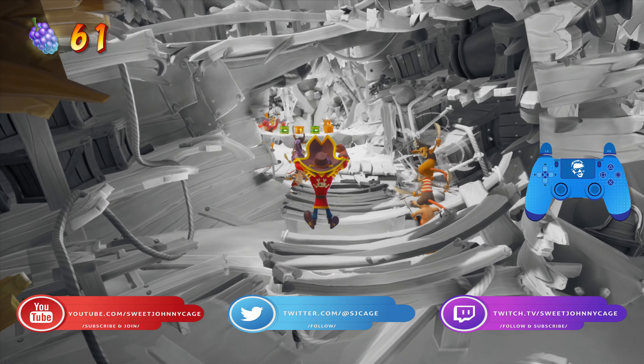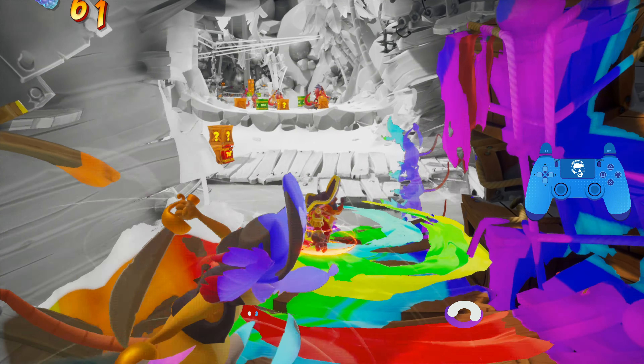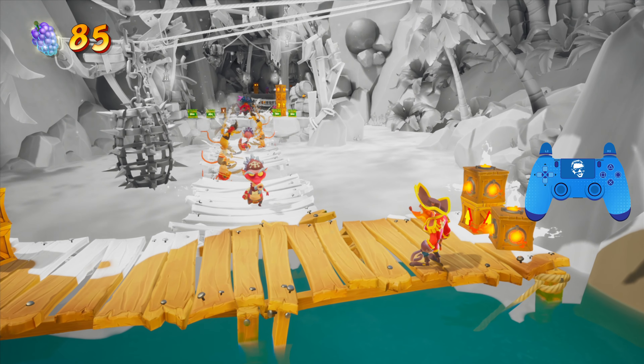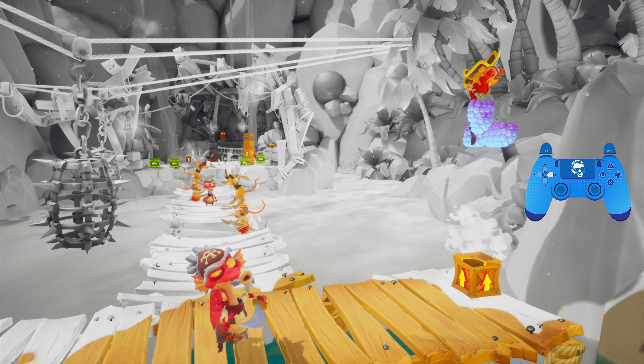Hey everyone, SweetJohnnyCage here, back with another guide for Crash 4. This time I'm going to take you through the inverted version of Booty Calls. This is a fun little level, and it introduces the Color Splash inversion that this entire dimension has. The Color Splash does make some platforms hard to see, so you want to take it slow in parts that you were taking it slow in during the normal version of the stage.